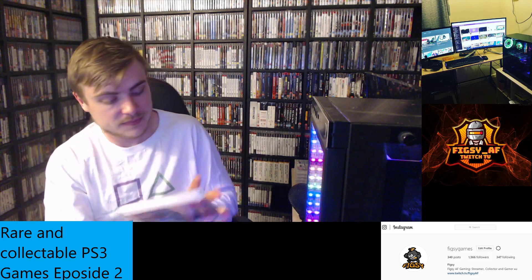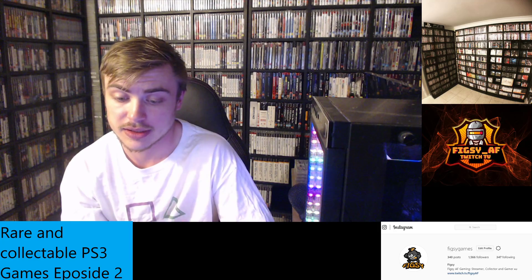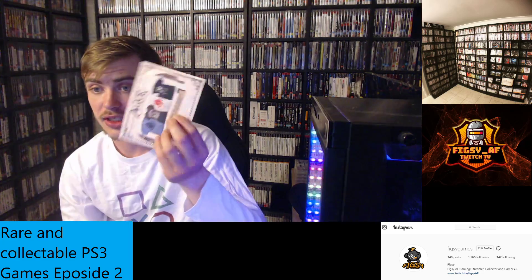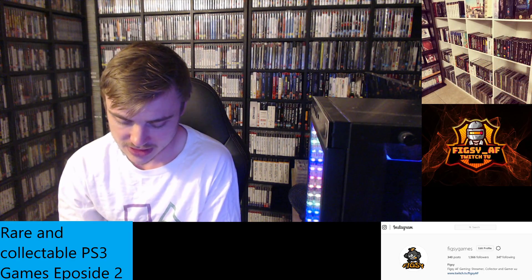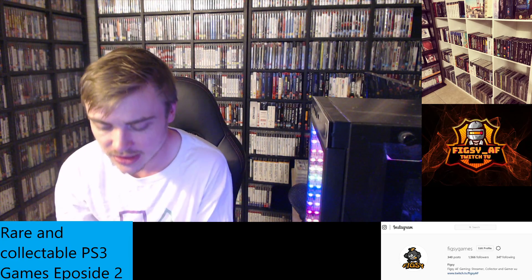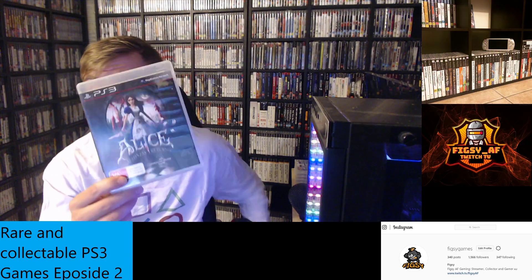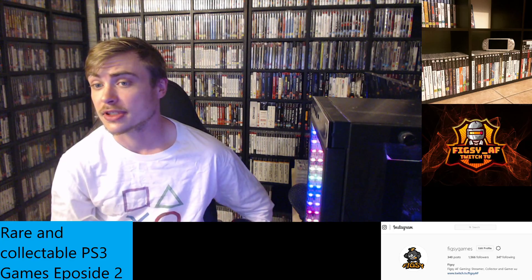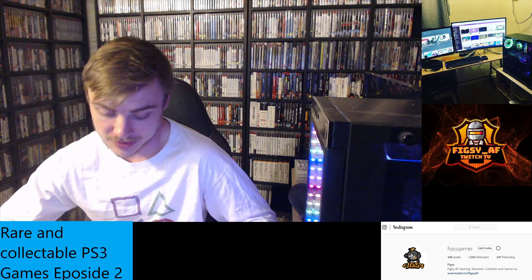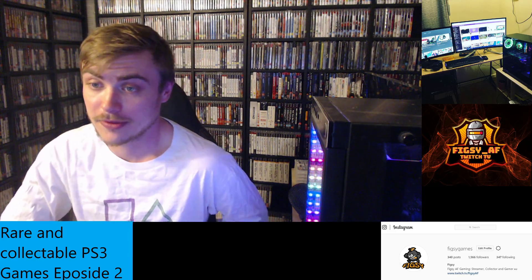Next we have Alice: Madness Returns — it's actually a really good game published by EA. You should also look out for the voucher it comes with, because it includes a download for American McGee's Alice, which is a highly acclaimed game as well. I recommend picking this up — it's a hidden gem, so it's bound to increase in value. All the YouTube talk about it helps. I enjoy it, so definitely pick it up if you haven't got a copy.